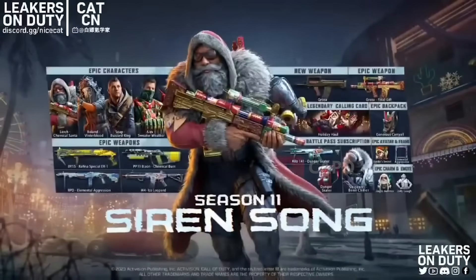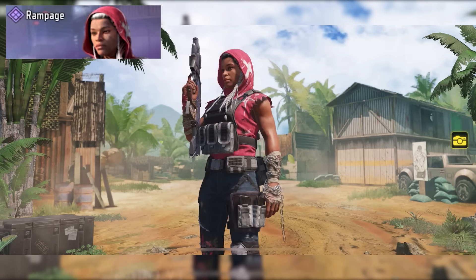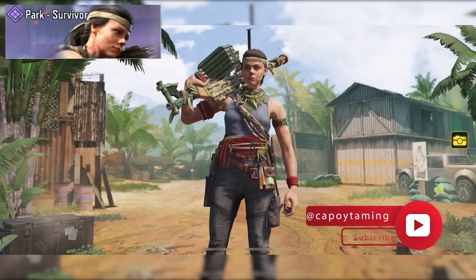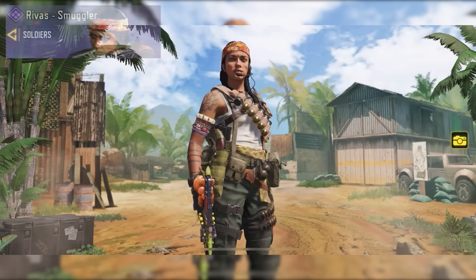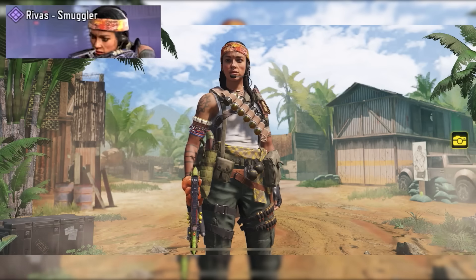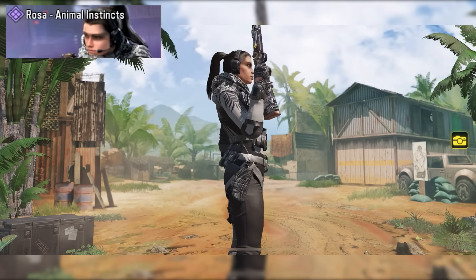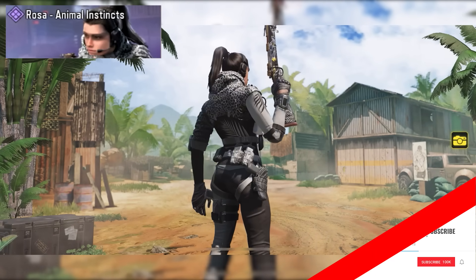The first character skin is Rampage — this is an exclusive Call of Duty Mobile character, and it is the first Rampage skin we got in the game. The next character skin is Park Survivor, which is from Black Ops Cold War — as the name of the battle pass suggests, this is mostly a jungle-themed battle pass and Park is dressed accordingly. The third skin is Reeves Smuggler, also from Black Ops Cold War — personally this is my favorite skin in this battle pass because she really looks like a jungle girl with very well-detailed outfit. The fourth character skin is the Rosa Animal Instinct re-skin, and they also came up with a blueprint that matches this skin in this battle pass.